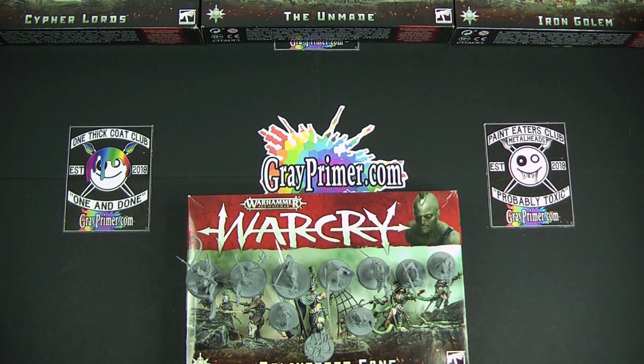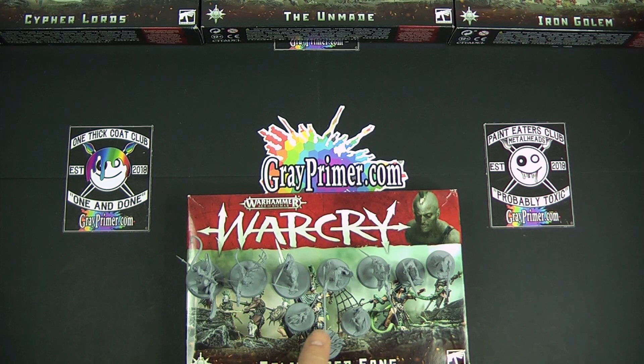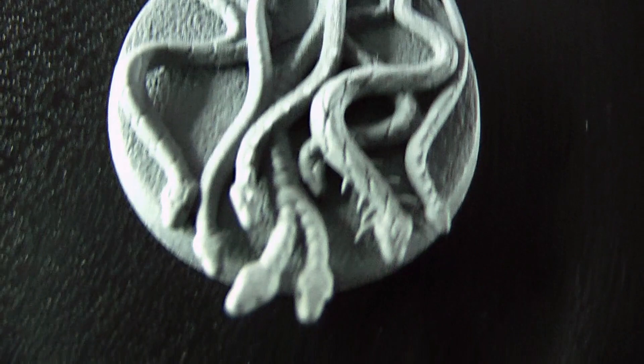Start with Splintered Fang because it is dead center. We're going to start with the weakest of all the miniatures from all four boxes. It's really weird to even have this in the ranking but here it is - some snakes, one of them quite hairy for whatever reason, on a base. Snakes on a base. But let's get into the more memorable miniatures.